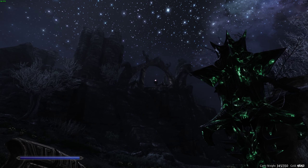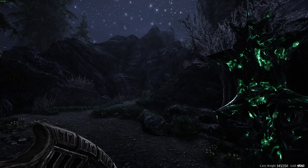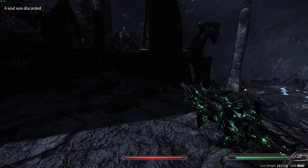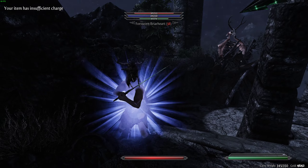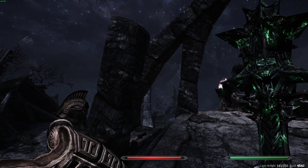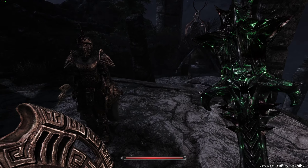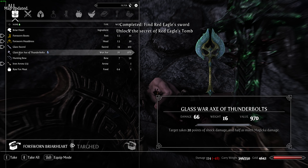I think we're probably still gonna need to go - yeah, up here is our ultimate goal. Climb up that way - no. Climb up this way, I think. Yes. I can't just hold it up - it might be a timing thing. I didn't know if you saw it but it deflected that arrow. Lydia got the kill shot there. Find Red Eagle's sword - I guess we'll grab that. And this guy should have the briar heart. There's Red Eagle's sword - and give me the briar heart. Unlock the secret of Red Eagle's tomb.